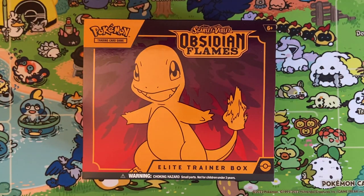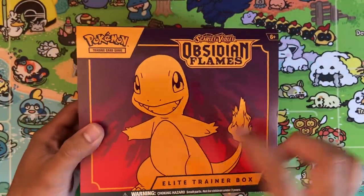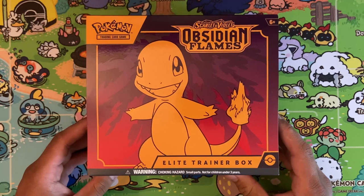What is up y'all, it's Jeff Collects! I hope you're doing great today. We have - oh my god - it's Pokemon Scarlet Obsidian Flames the Elite Trainer Box! Give it up for Charmander!